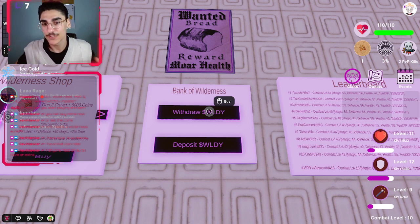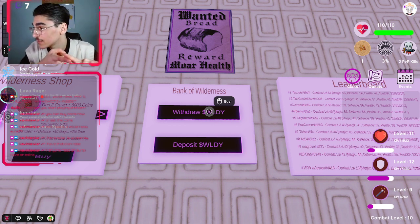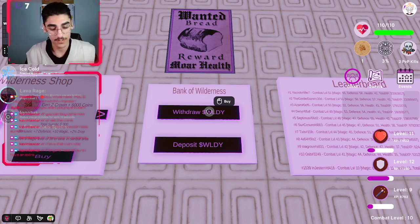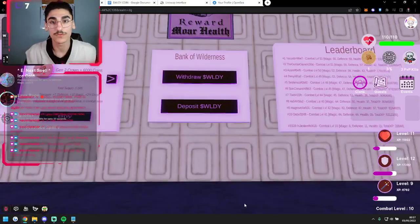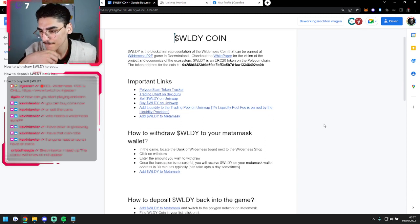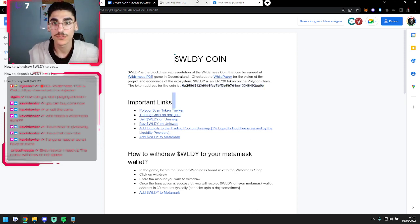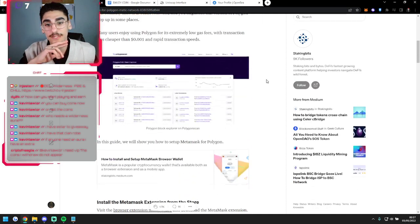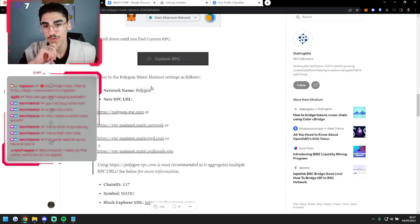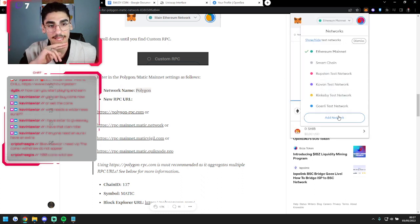Right now what you can do is withdraw this Wilderness coin. But in order to do that, you will first need to add Wilderness coin to your MetaMask. You will need to add the Polygon network to your MetaMask. So, first what we're going to do is that. I will put a link in the bio for this document. You scroll down and go to Polygon, and then you just go there and add a network.